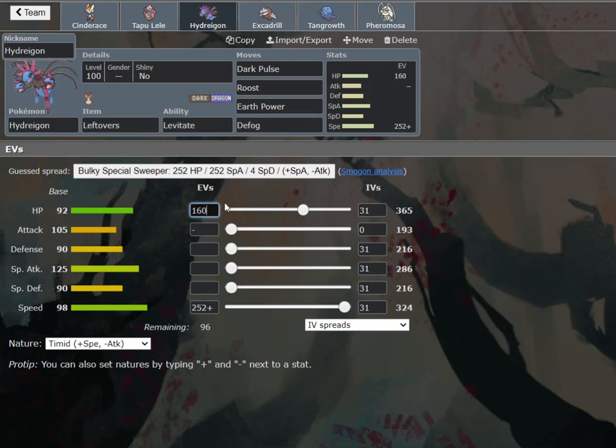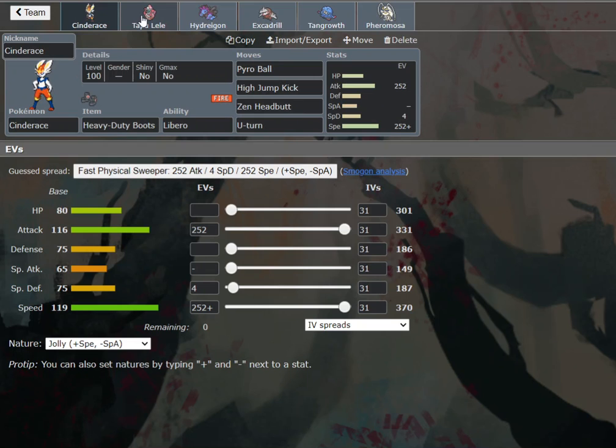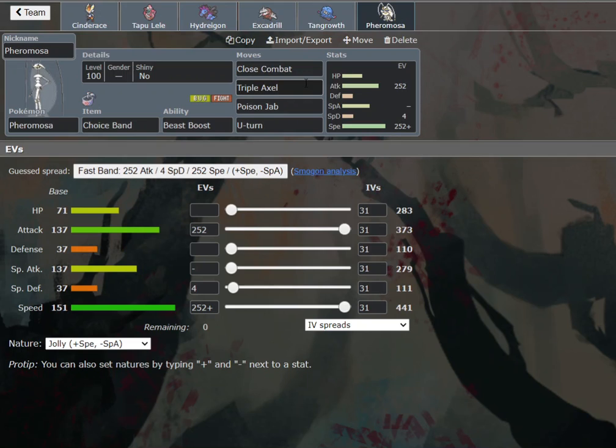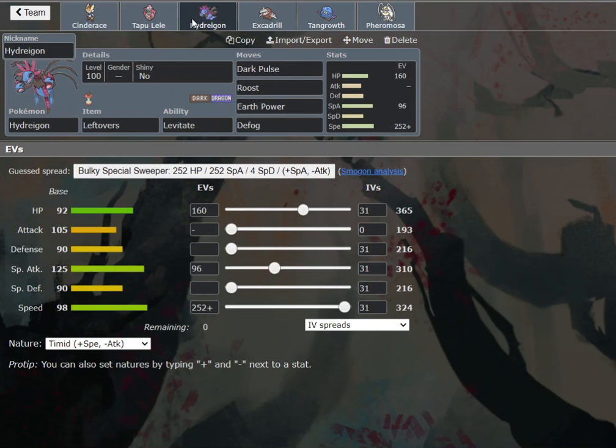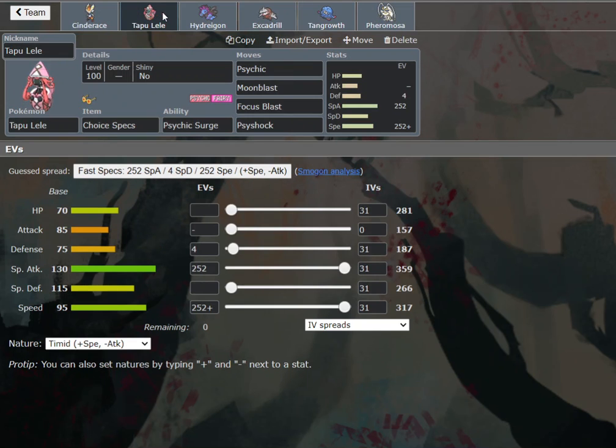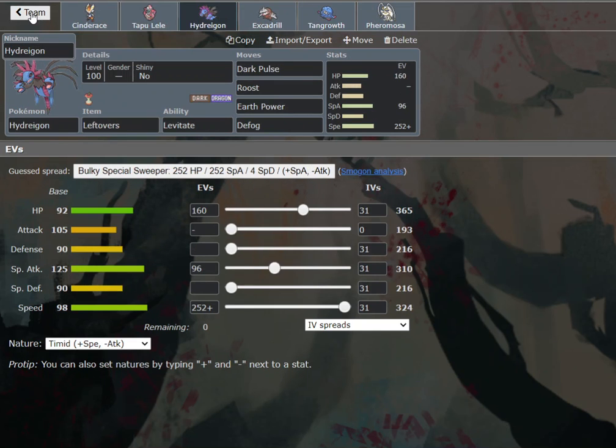So 24 EVs there, we already have 96. I think that's fine. That'll check Cinderace, check Spectrier. I'm quite liking this team. Pheromosa Choice Band, Bench Kill, Spectrier with Triple Axel as well, which is super helpful. I think this is probably my favorite team of the bunch — this or the Sand team. But it's fun. We got to use Tapu Lele, Hydreigon as well on this team. As for the other teams, Glastrier is obviously great. Dragonite, always fun. Zygarde 10% — we got some real heat on these teams.